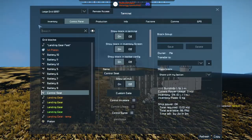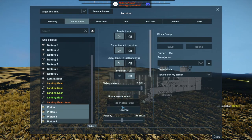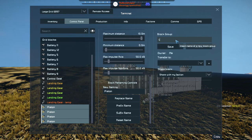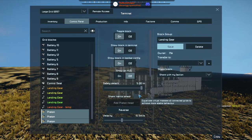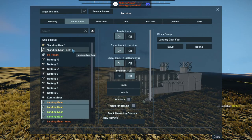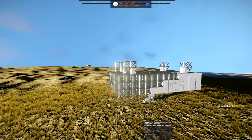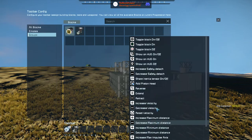The reason I was doing all this is now we have the pistons named — using replace name, this is now the 'landing gear'. We need to make sure we share the inertia tensor — I have a feeling otherwise Clang will visit. Do not auto-lock — that all seems fine.